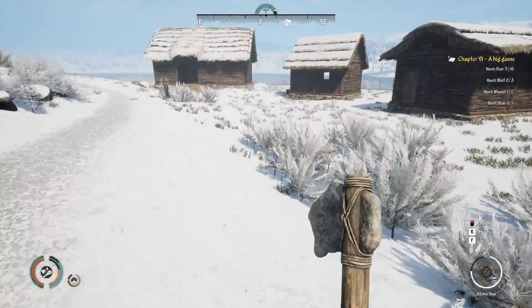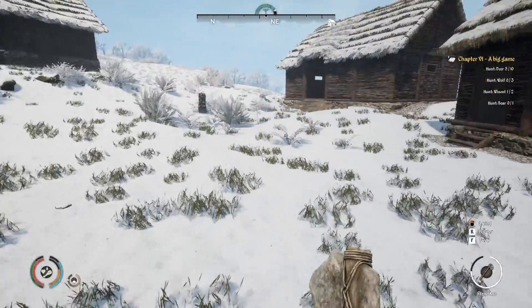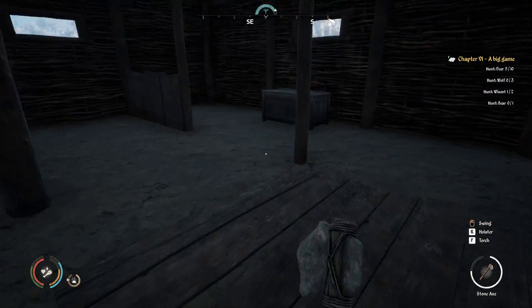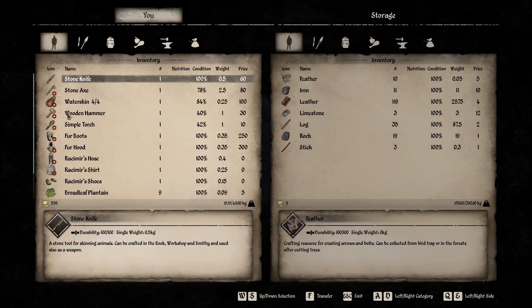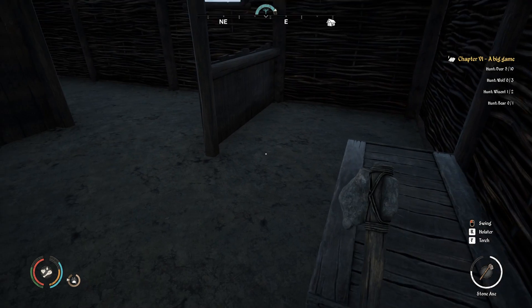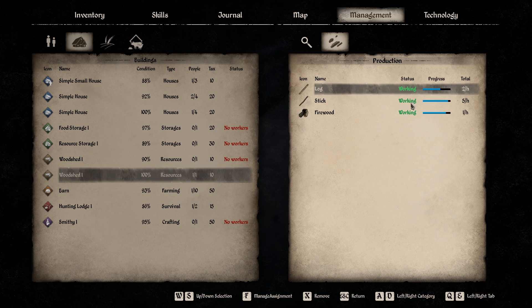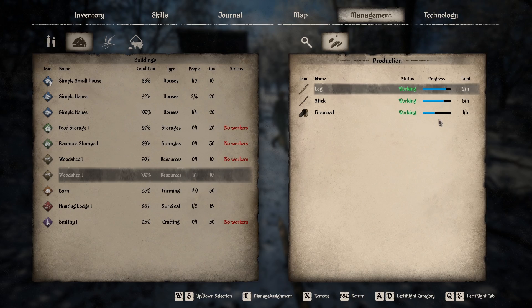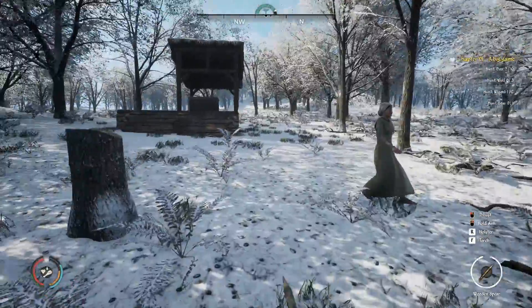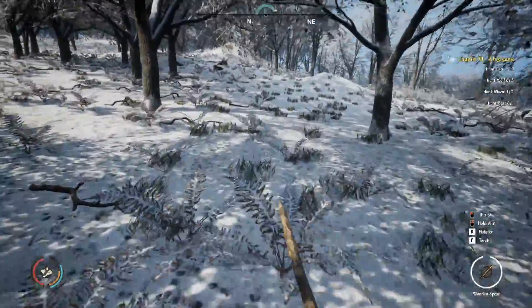Things are looking pretty good. I'll go kill some animals to wrap up the video. I'm only getting logs though — no sticks, almost no firewood. The woodshed is supposed to produce all three. The numbers up by the trees are exactly the same as before, so I'll probably destroy that second shed. Though I might keep it so I could put two people on wood gathering if needed.